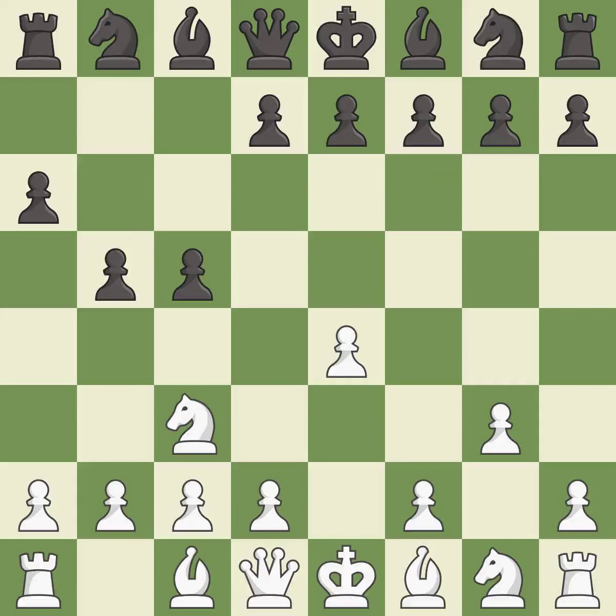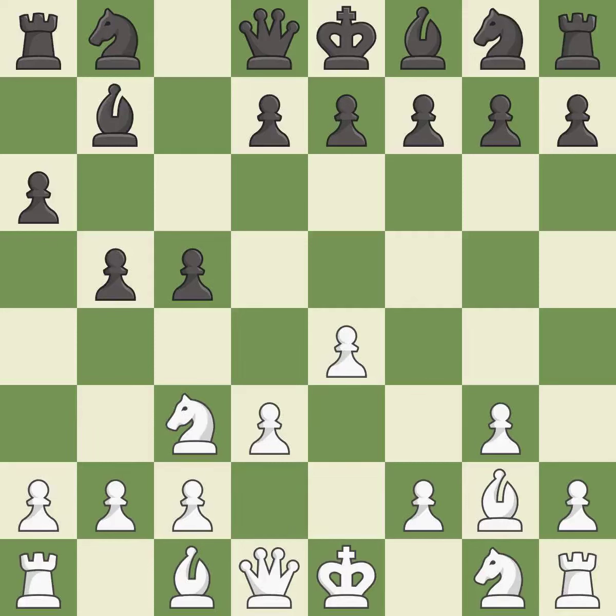This prepares the bishop for development. This fianchettos the bishop by placing it on a powerful diagonal. This activates a bishop by developing it off of its starting square. The bishop is ready to be developed to an active square.